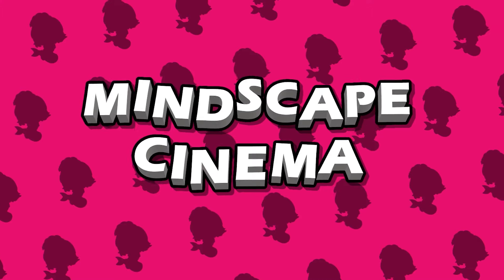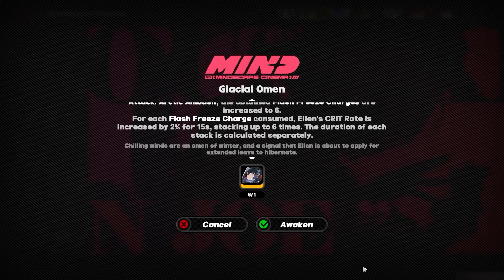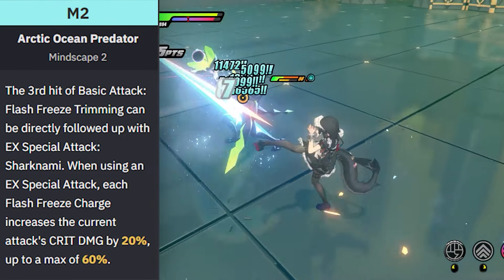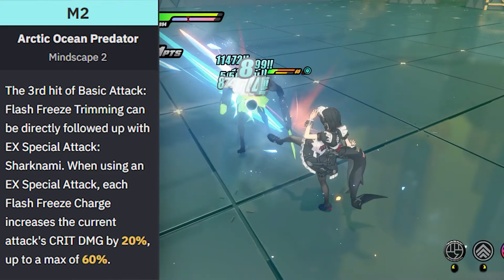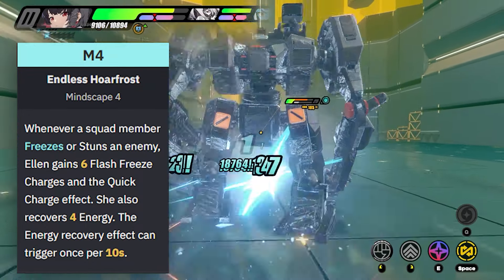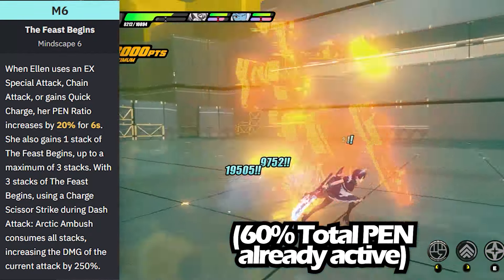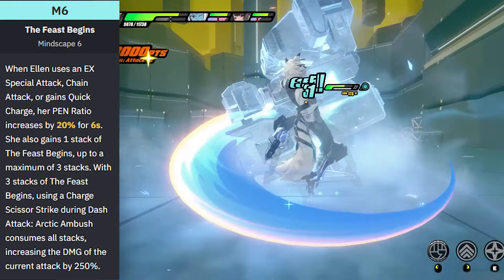Lastly, let's cover the Mindscape Cinema — constellations you should be eyeing. F1, Glacial Omen, grants the full 3 stacks while tapping and 6 stacks on hold from Arctic Ambush, as well as a total 12% crit rate at max potential. F2 allows her to follow up the Flash Freeze attack with an EX Special with extra crit damage, enabling longer combo chains and faster stack refreshes. F4 lets Ellen gain 6 stacks of Flash Freeze after a freeze or stun of an enemy, and recovers 4 energy for decibels. F6 gives pen ratio increases of 20% each for 3 stacks of Special, Chains, and Quick Charge gains, and with the extra Feast Begins stack, consumes stacks to deal extra damage with a charge dash attack at the start of the new rotation.